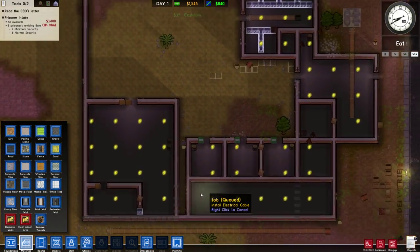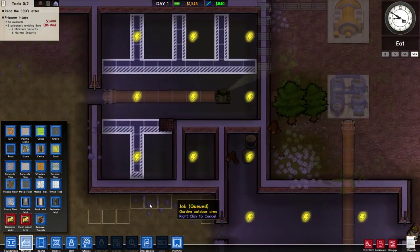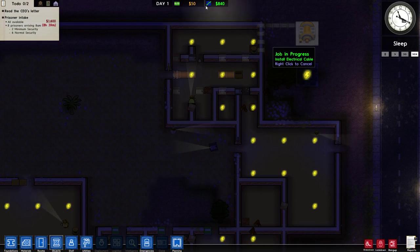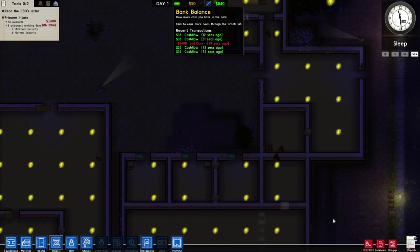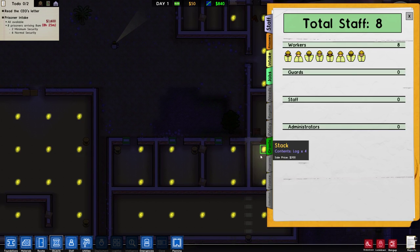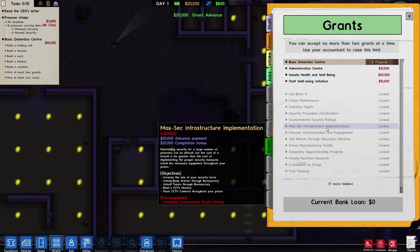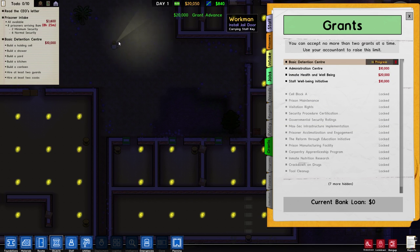We need to add doors for the cells. We've run into a bit of a dilemma — we've run out of money, only 50 bucks left. Let's pause for a second, go into our grants, and get some grants so we have a bit more money. I think we'll do this one — it'll get us the most, 20,000 — and once we finish the checklist we'll get another 10,000.